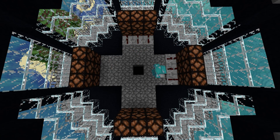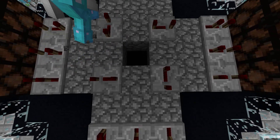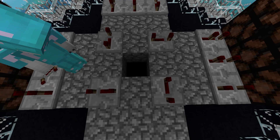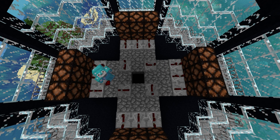Repeat this on each of the four sides. Now place one repeater facing towards each of the 9x9 redstone lamp block around the edges of the middle. Put these on four ticks, so three clicks. And this is what you should have so far. To connect these, add redstone dust in every space that is left except for the middle.